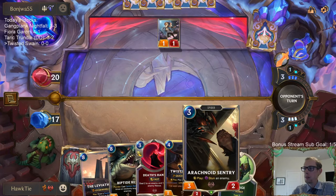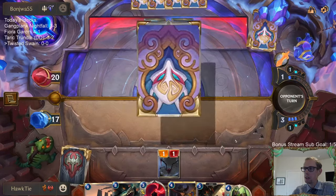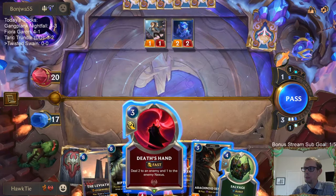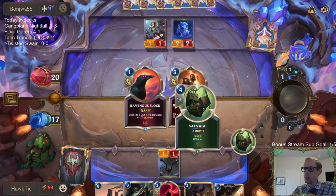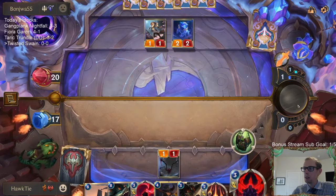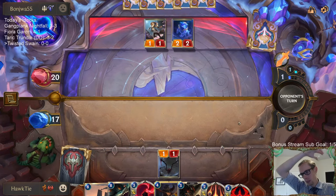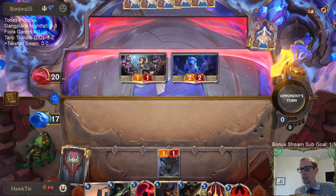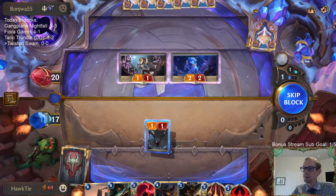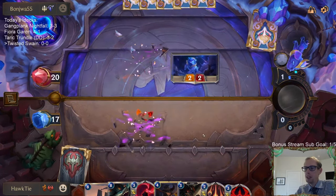No Ravenous Flock to pair with the Arachnoid's entry, so we're just going to cast Salvage this turn. Those are the two cards I really wanted — Ravenous Flock and Noction Guillotine — and Salvage burned both of them. Said sarcastically.